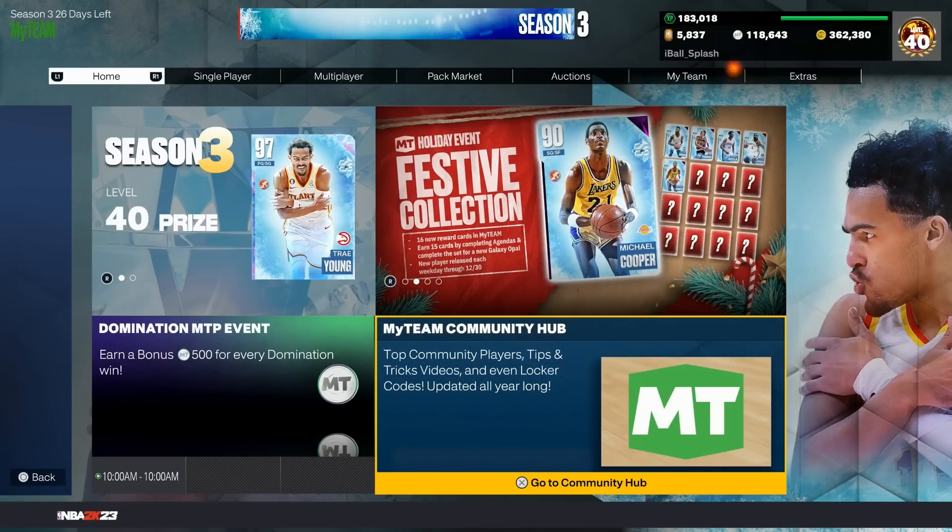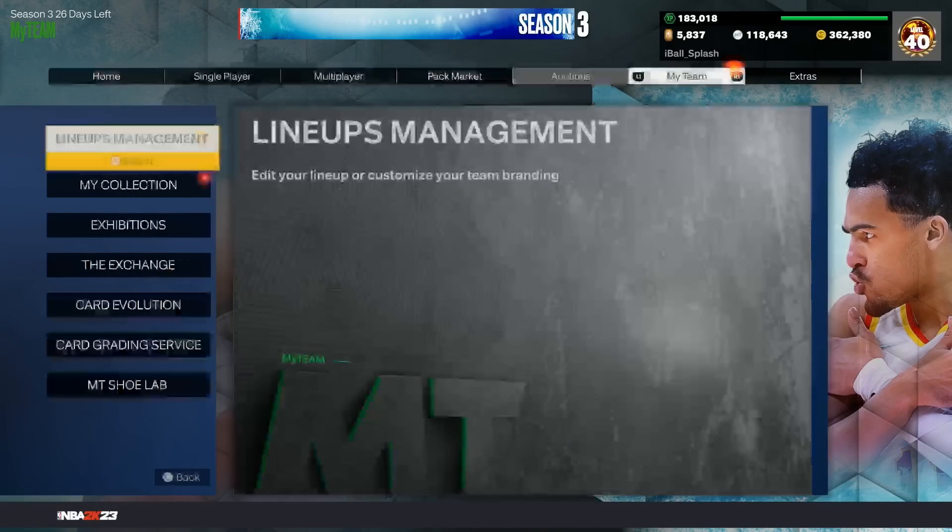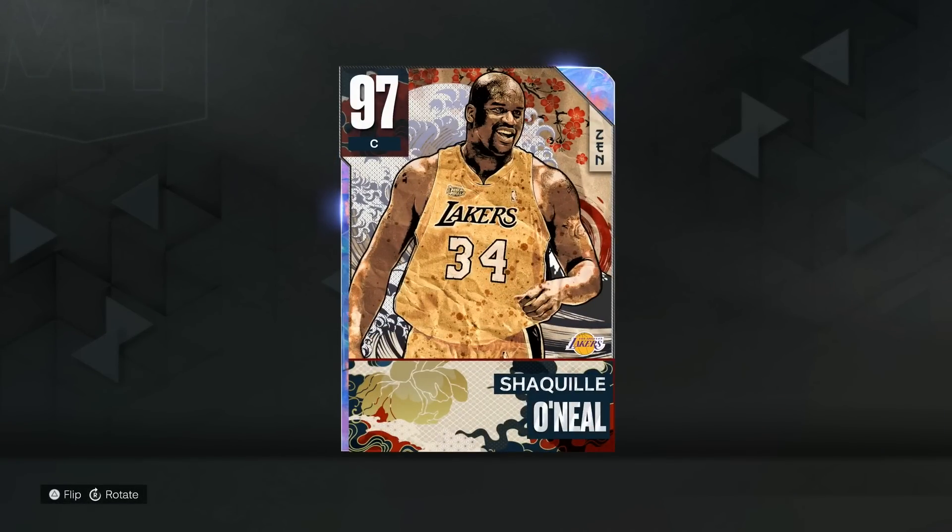What's good, my boys? Splashy here, and today's video is about everybody calling him trash because he's an inside center. But when I tell you this is the most dominant center in the game — he's bullying Kareem, bullying KP, bullying AD, bullying Tim. You just gotta know how to do what you gotta do.